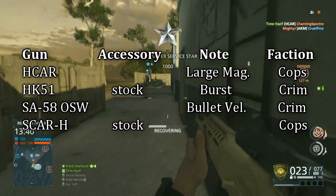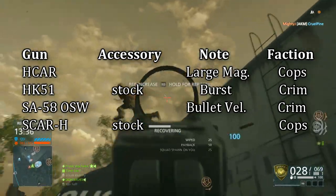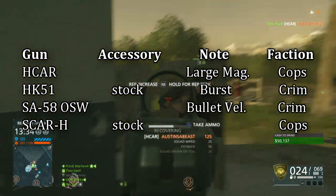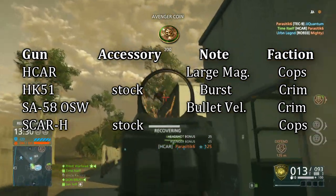Note that only two of the guns, the HK-51 and SCAR-H, have the option to equip a stock, which functions the same as a stubby grip, reducing the spread penalty for full automatic fire. And none of them have the option to equip an extended magazine.